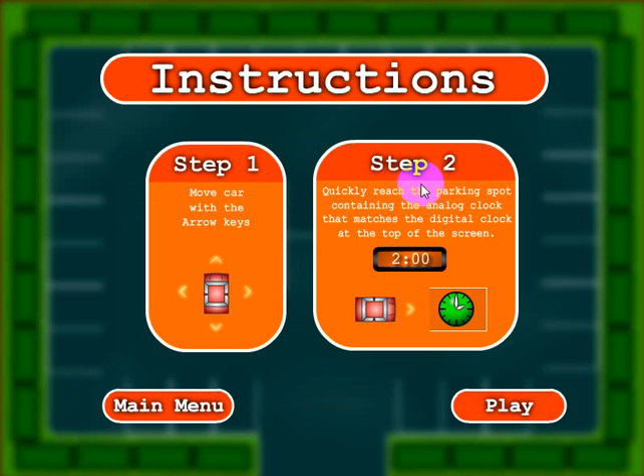Here you'll see the instructions, and this basically tells you you can use the arrow keys to go forward, backwards, right, or left. You'll want to park in a parking spot that has the clock like this that matches the target time at the top of each screen. Okay, let's go ahead and click play.